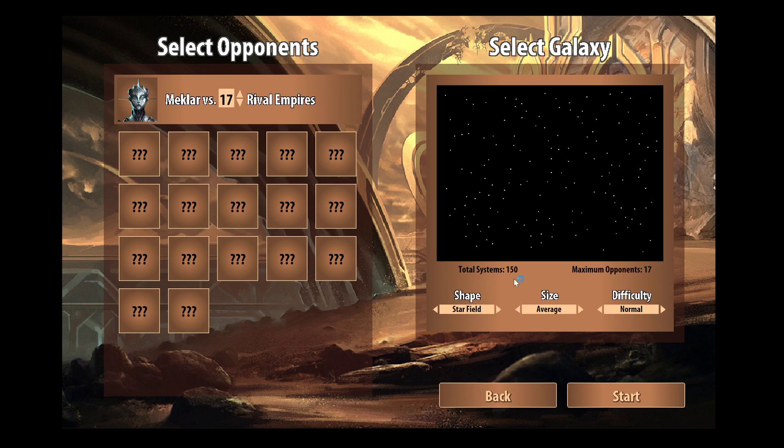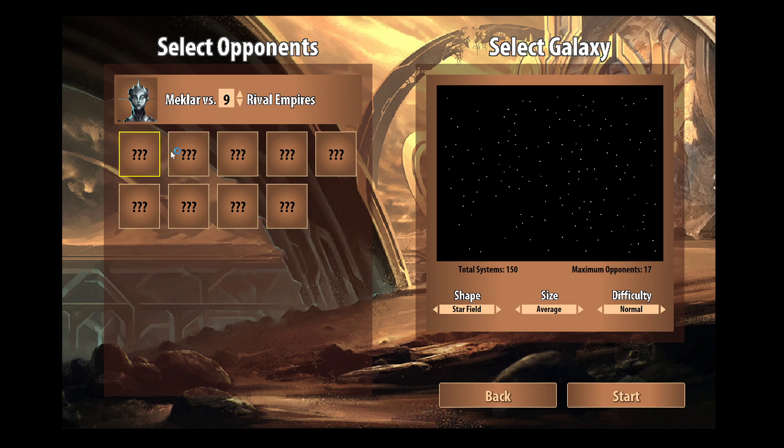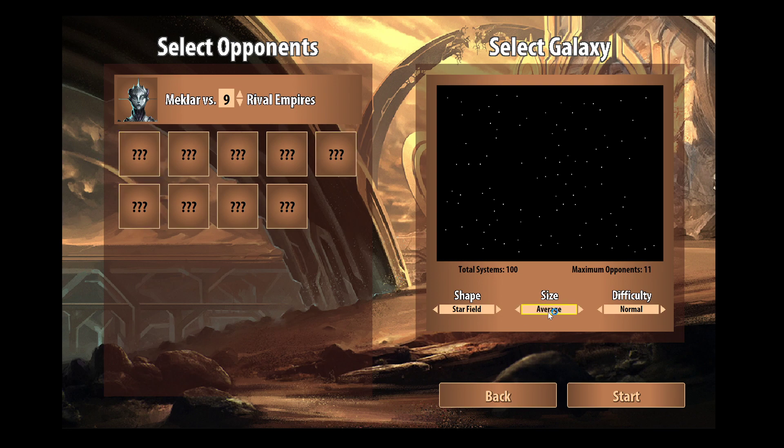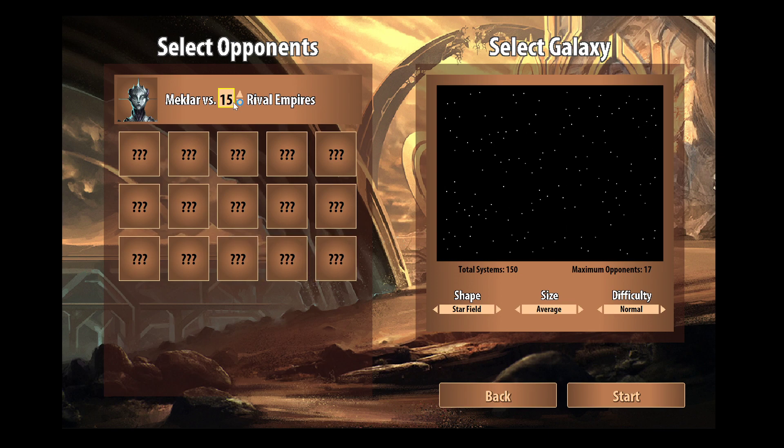We can have a maximum of 17 opponents in a galaxy this size, which might be a lot — that's 18 empires. When you've got 18 empires you're going to start doubling up with neighbors, because there are only 10 unique races in this game. A 100-star galaxy is kind of balanced for 10 opponents, but for 150 stars you probably want more in there. Let's go for 15 opponents — so 16 players altogether — and we're going to get a few duplicates, which is fine.